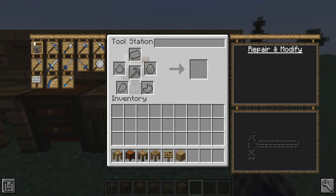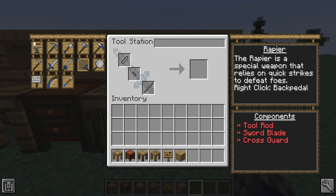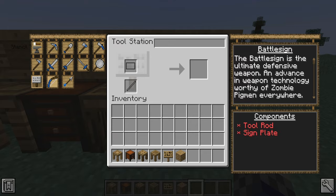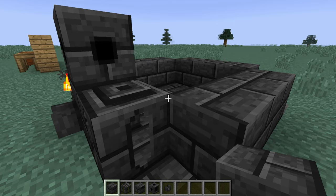The tool station block is used to build, modify and repair your crafted tool sets. Using gravel, sand and clay, you can build and use a smelter to process heavy metals for parts, which can be automated via the use of redstone.